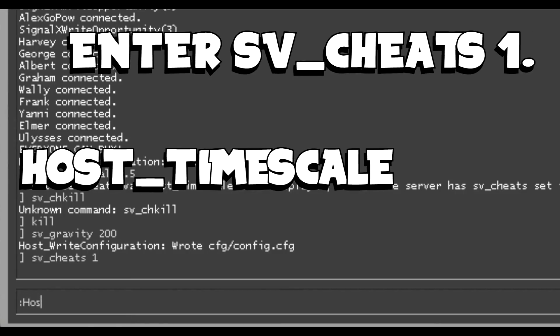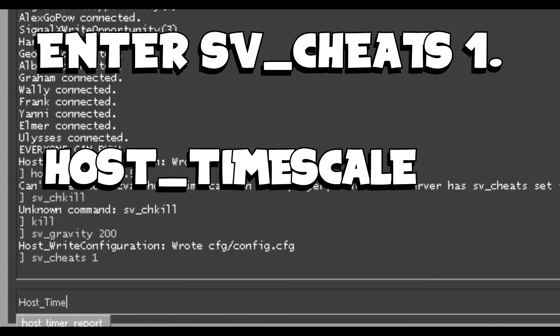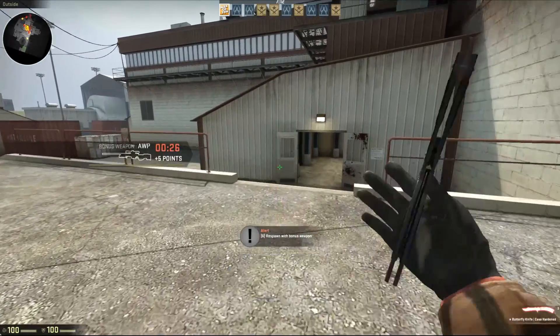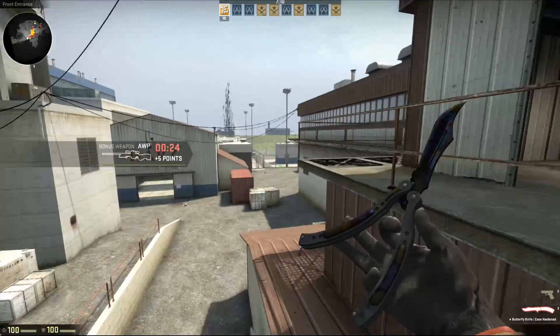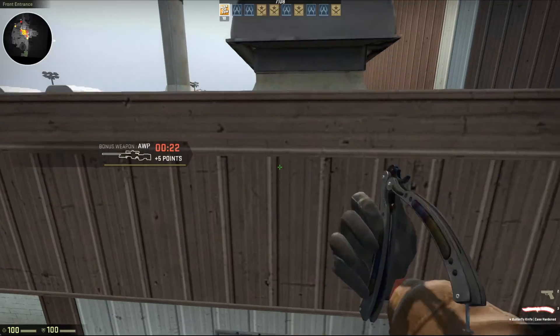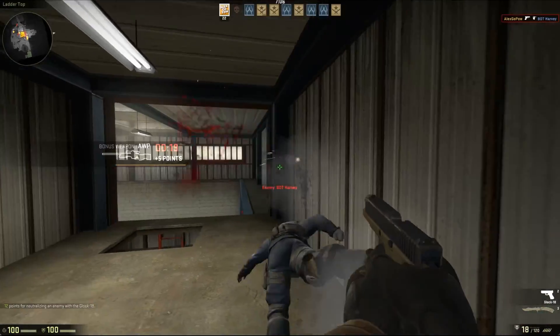Copy what you see on your screen right now and enter it into your console. As you can see on screen, I've put it down to half a second. One is regular time, so you can use that as a base. If you want half time, do half of one — so that's going to be 0.5. You can do however you'd like.